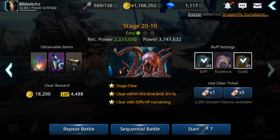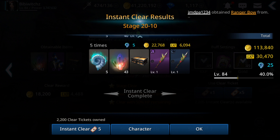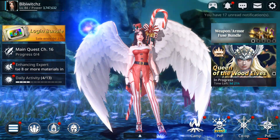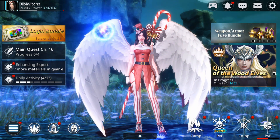Without the rest bonus we only get 30,000 experience, compared to 200,000+ with the technique - that's a huge difference. Only the first clear after collecting the rest bonus gives the bonus, so don't waste it on one clear ticket - use five. Do this trick on all five of your characters every day.